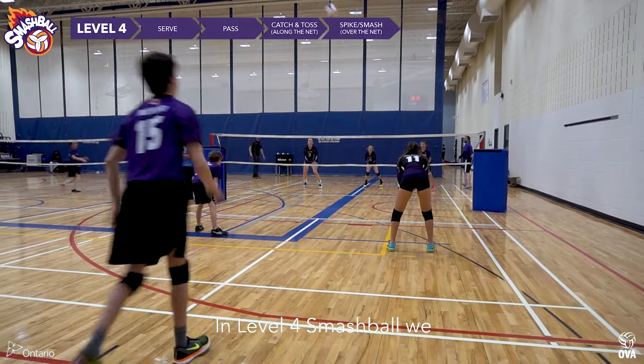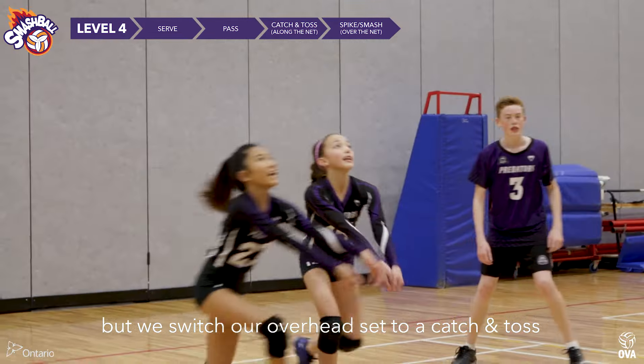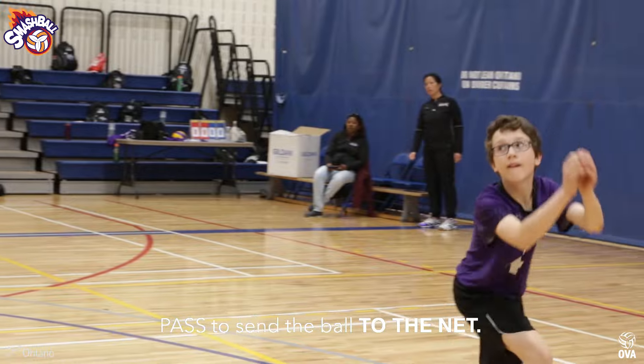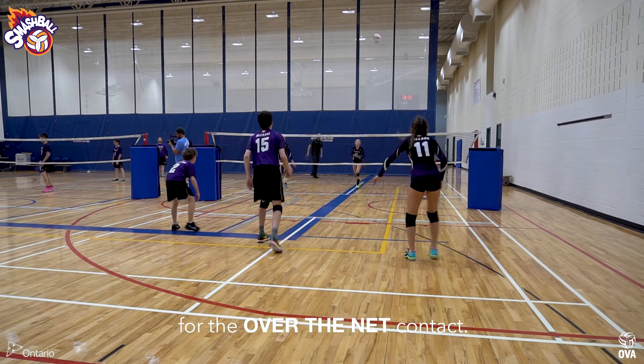In Level 4 Smash Ball, we still only have two striking motions, but we switch our overhead set to a catch and toss so that our first contact can be a striking motion. We make a forearm pass to send the ball to the net. It's a catch and toss for our along-the-net contact, and as always a smash for the over-the-net contact.